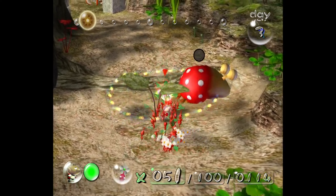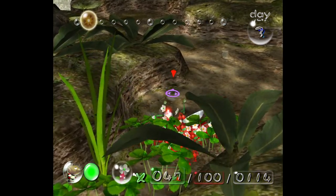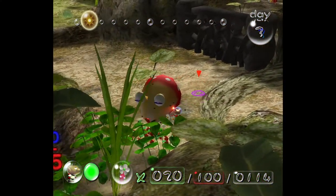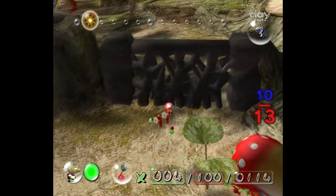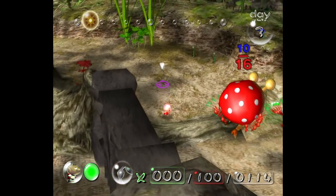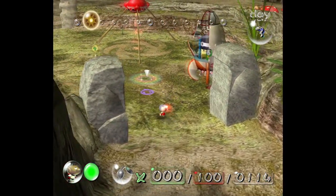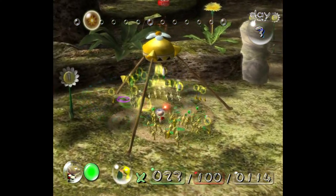And we took care of the Bulborb cleanly — that's what you like to see. No more enemies, so they should be able to safely carry this radar away back. You are limited to 100 Pikmin on the field at once. You still get more Pikmin, as evidenced by that third number on the bottom right — that is my total number of Pikmin. But the extra Pikmin cannot exist in this world; they will just be deposited inside the onion.